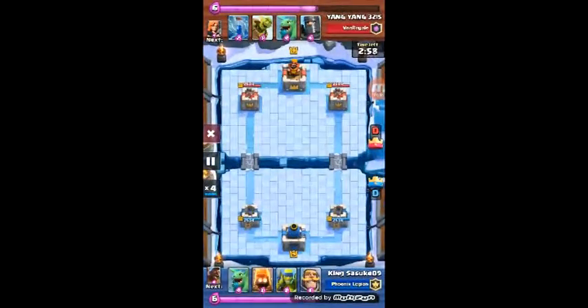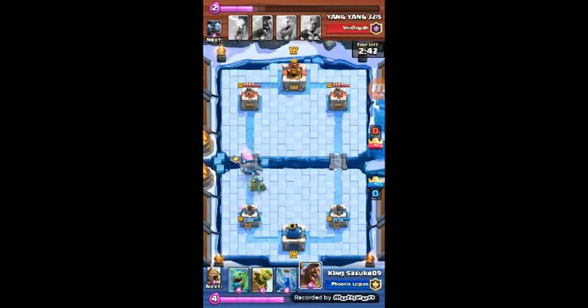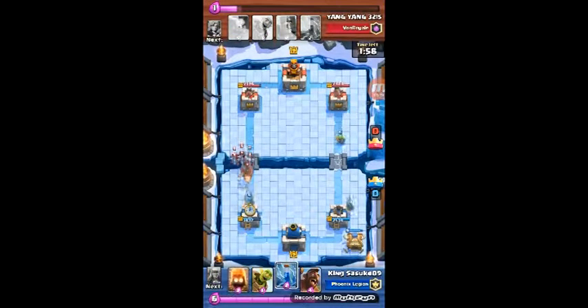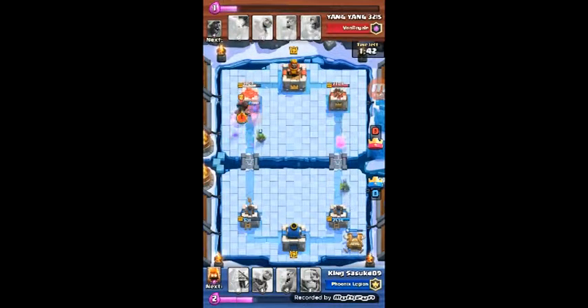This opponent is using a dark prince hog deck with some minions and Valkyrie. My deck is pretty much a hog cycle deck with the goblin barrel. In double elixir time it gets really crazy — I'll have two goblin huts out at the same time and it just destroys the battlefield.